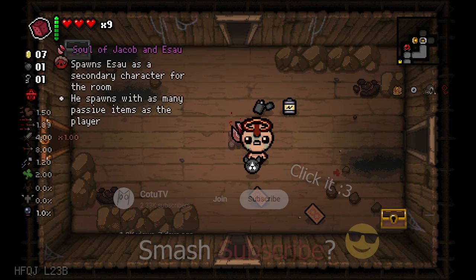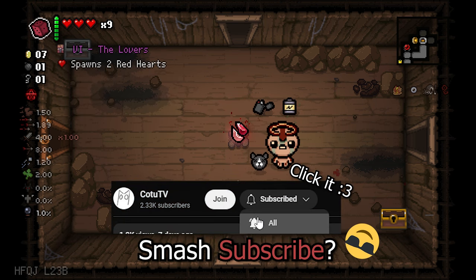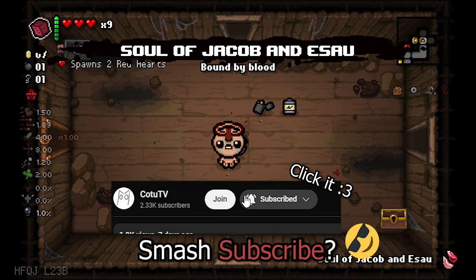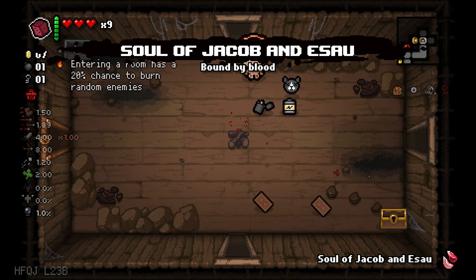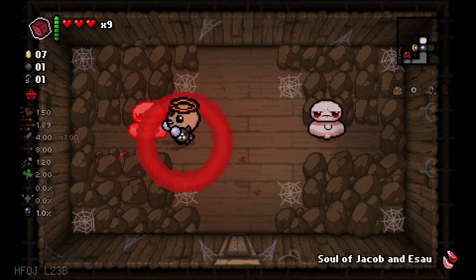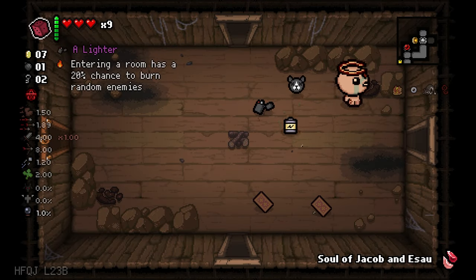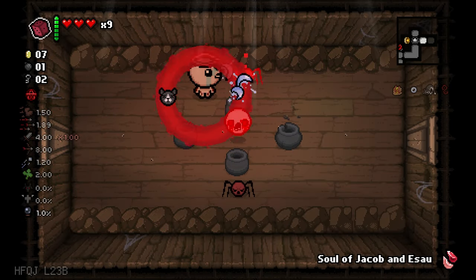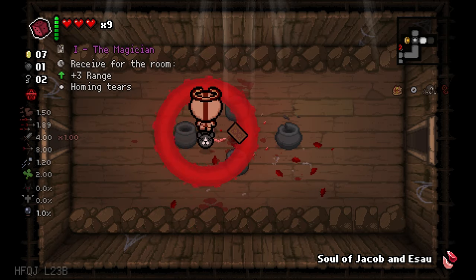Soul of Jacob and Esau. I'll have a signature here for the room. That's the items as the player. Can I use this in a devil deal? That would be nice. Fool lovers — okay, let's keep this. You have a reroll ready. I have a waffled crown on my head now. Okay, you can see it works amazingly.